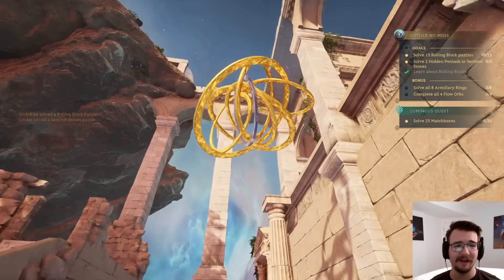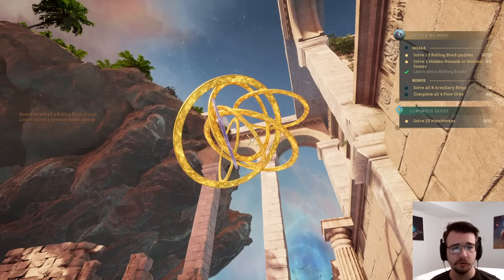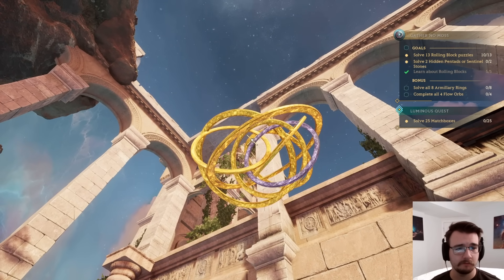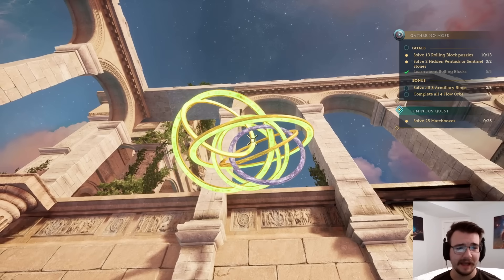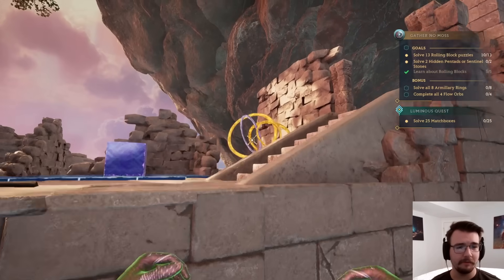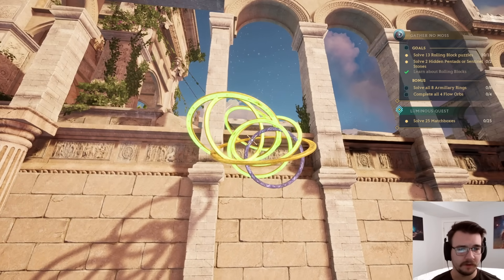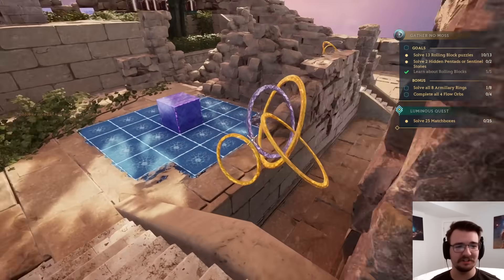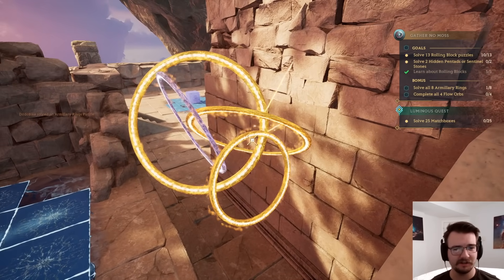The armillary rings — I haven't seen these in a while. You've got to stand in a spot that lets you click through all the golden rings without clicking through the black ring, and it looks like it's right here. Oh come on — I'm missing a couple. Maybe it's easier if I stand here? Yes! Sneaky, sneaky. Can't just do it from the ground. Maybe this means I have to come down? Actually, here works.